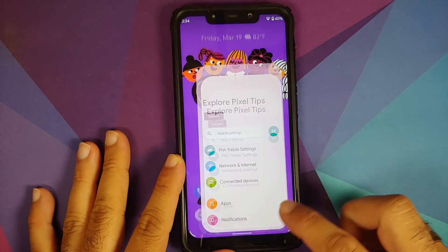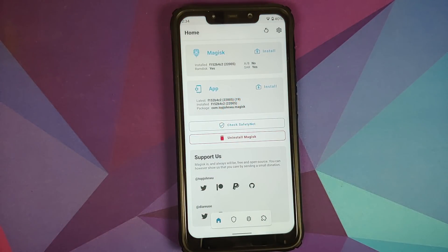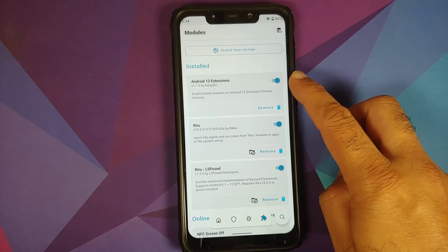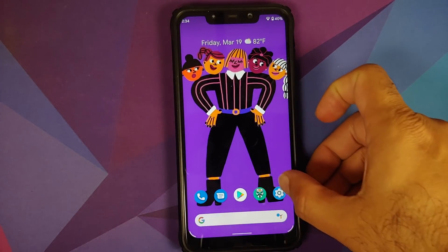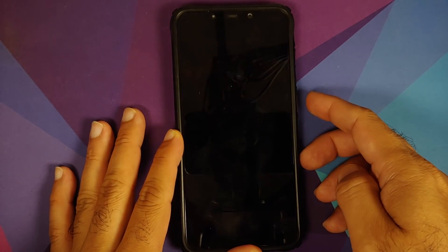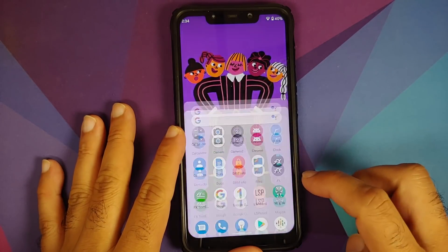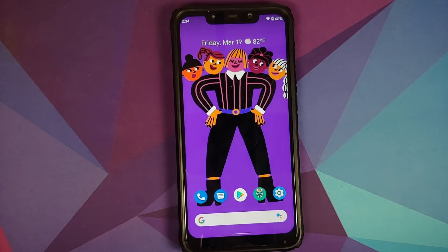Another important thing to mention is that out of the box, Developer Preview 2 comes with the normal look you get in Android 11. However, I have installed some extensions by KR Dragon — Riru Core and others — which results in me having the new UI known as the Monet UI, because this UI is currently hidden and not enabled out of the box.